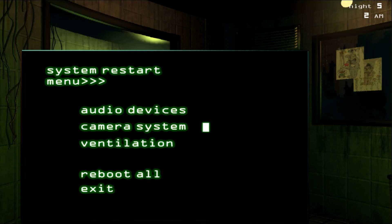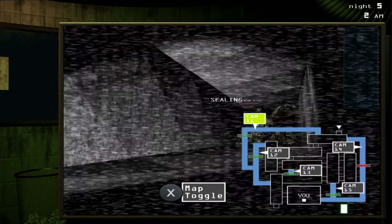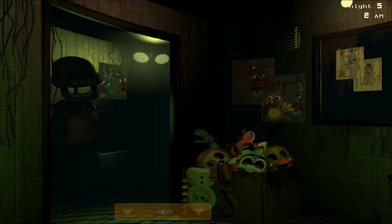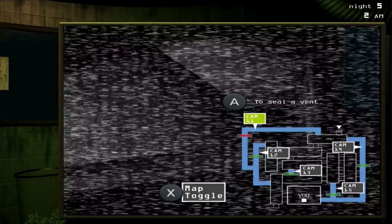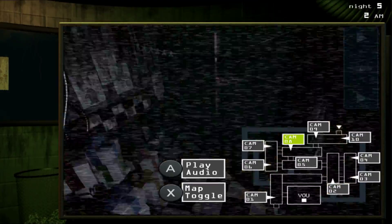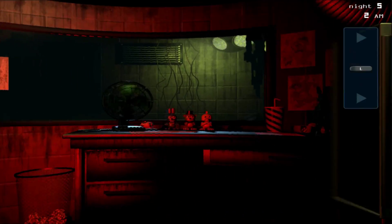2 a.m. I just can't let him sneak into Cam 9. He moved. Cam 9 — oh gosh. See, that's what I'm talking about. He's trying to sneak into those other vents. That's why I normally don't like him up there, because he can easily hop in the other vent. Vent error. Is that a Phantom Freddy? Or is that Spring Trap on Cam 5? That's Spring Trap.